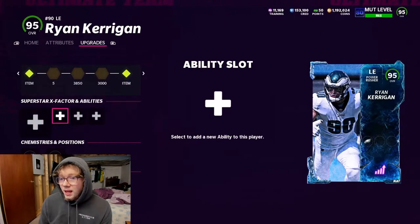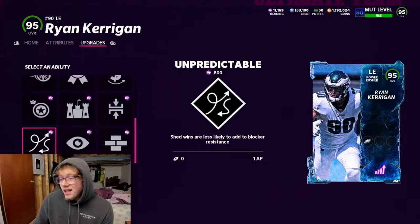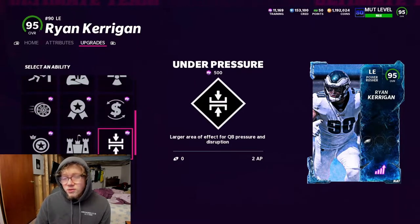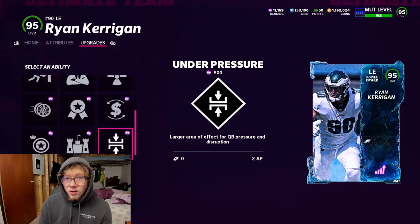I don't use any abilities on my D-line, but if I could recommend anything I'd say Unpredictable — it's one AP and it's pretty good. For your D-tackles, Under Pressure is actually really good; it will cause under pressure on accuracy and it's really effective. So if you like to run D-line abilities, Unpredictable and Under Pressure are really good abilities. But yeah, enough of me talking — enjoy the gameplay.